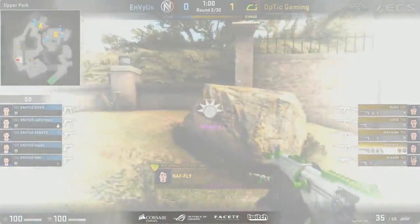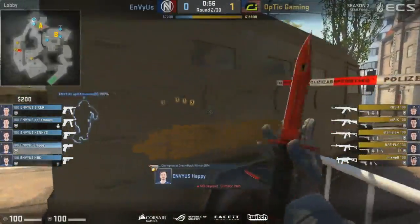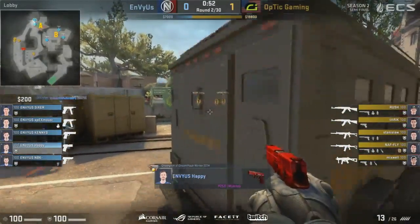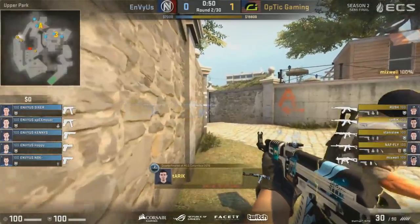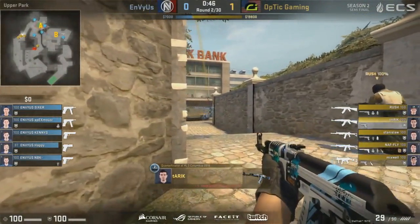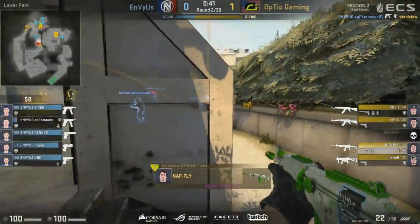Three players towards B for Envy at the moment, with all these grenades being deployed as Optic take them out of control. We might see a rotation towards the A site. You can see the CTs are spotting — they want those close quarters engagements. They want the Optic guys to move into that one-tap range with these P250s and CZs.